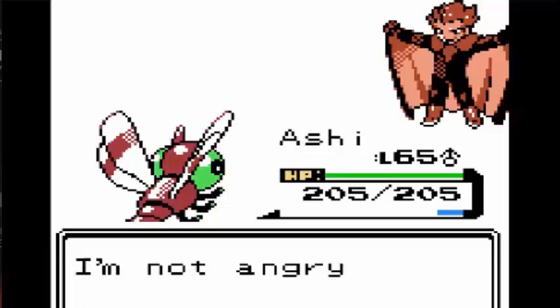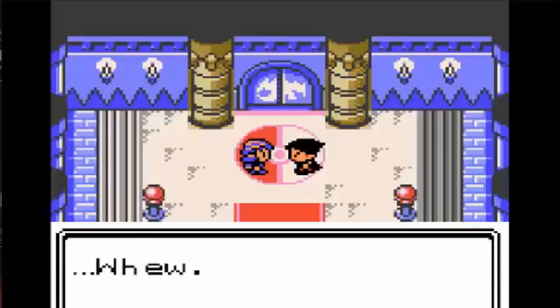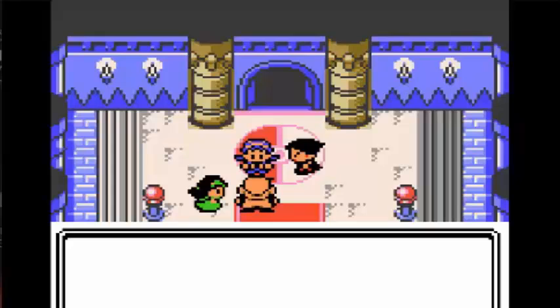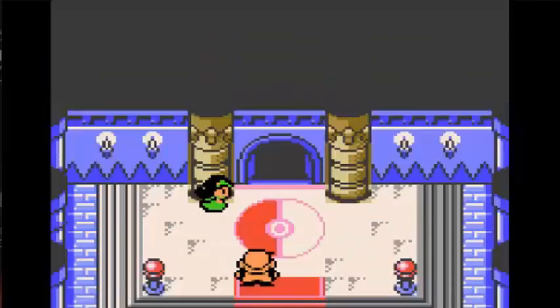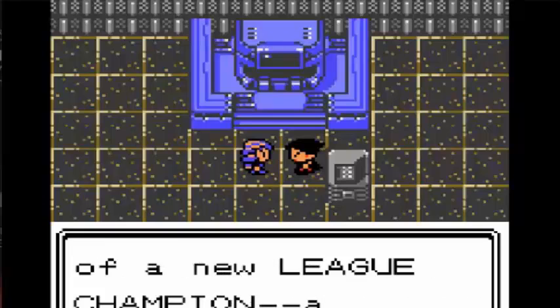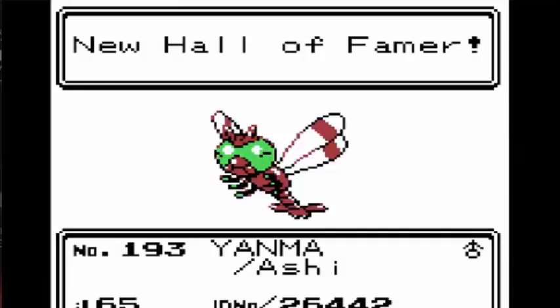And that is Lance defeated! We entered the Hall of Fame with only Yanma, but we have to do the postgame too. I want to try and defeat Red. But most of the postgame is actually pretty easy so we shouldn't have too many problems. We're the champion with only Yanma, and in a pretty fast time.